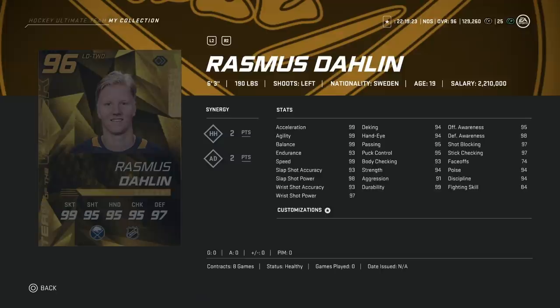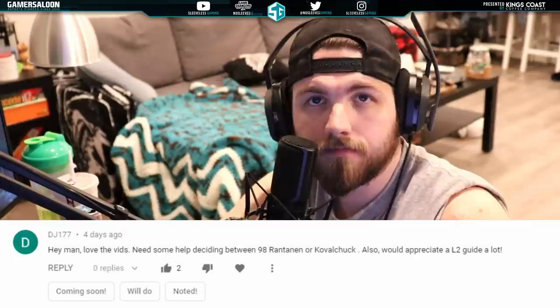Now the 95 Brent Burns — he's right-handed, 6'5", a little bit heavier at 230. Speed is 95 across the board. I love Brent Burns — I'm a San Jose Sharks fan — and his cards always play slower than their stats indicate, but extremely effective in this meta. His slap shot is 95 power, 88 accuracy. Hand-eye and deking at 89, passing, puck control, and body checking 95 down to 94, and awareness stats at 96. If choosing between the two, I like Rasmus Dahlin — he's a faster skater and his slap shot is better. Anything over 6'2" is kind of what you need, and the 2-inch difference isn't that notable. I would choose Dahlin straight up.